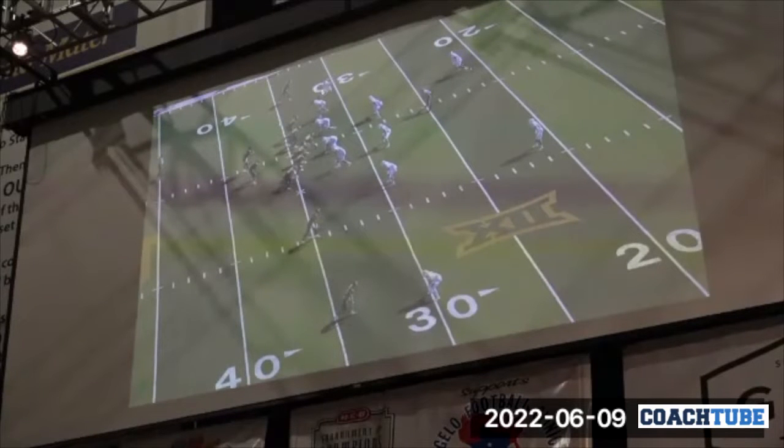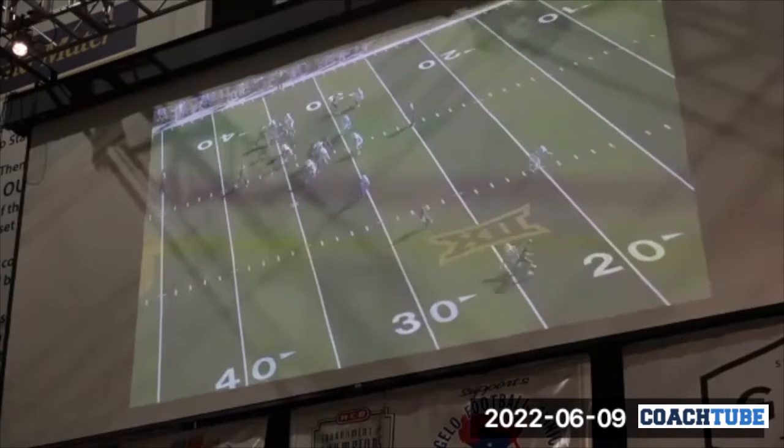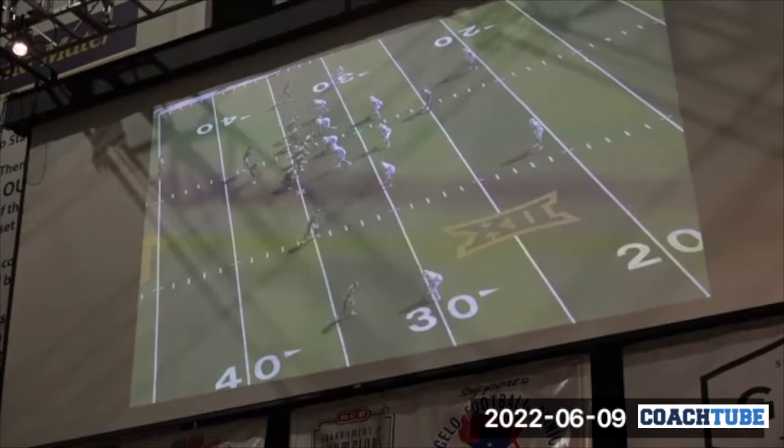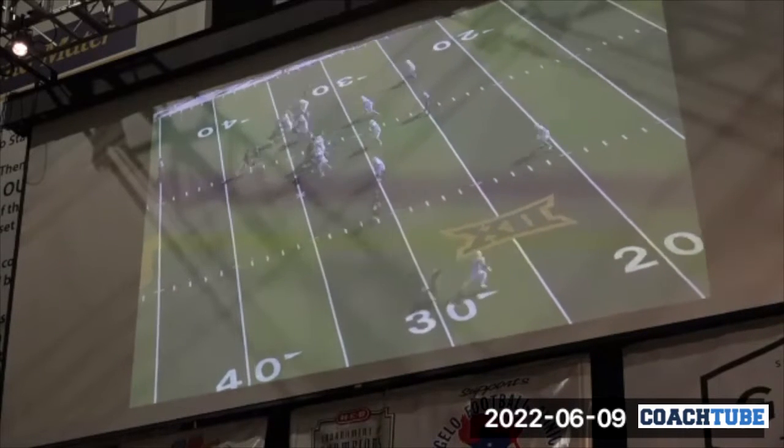We always bring the corner from off. Good — a late alert right there. Okay, we can change this up. We can run a T game right there — make the three technique the penetrator, wrap the D-end in, and still bring the corner on the edge. That's kind of a passing-down call for us that we like.